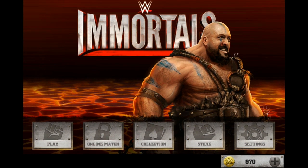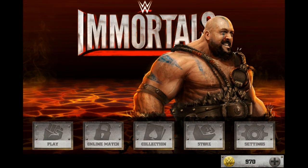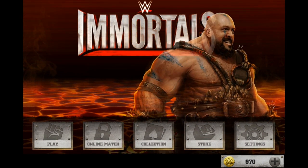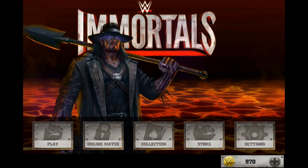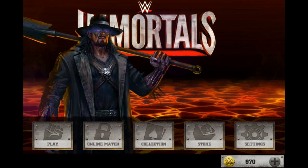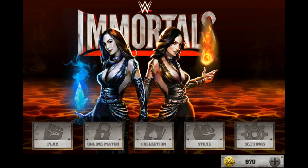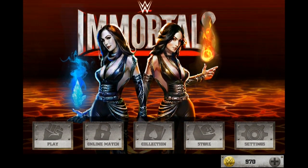So there you go — it's all about Bray's magical Lantern, and the authority have stolen that and used it to open up all these alternate realities. Now we've got superstars and divas from those realities coming through, and they're things like superheroes, monsters, warriors, mages — all kinds of different characters waging battle as all hell is breaking loose.